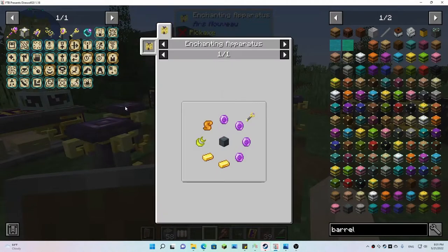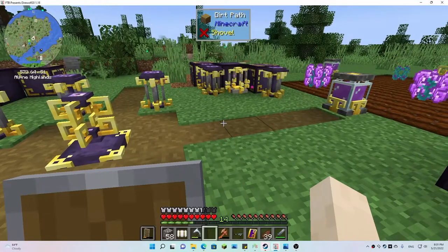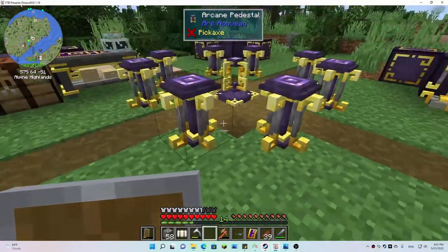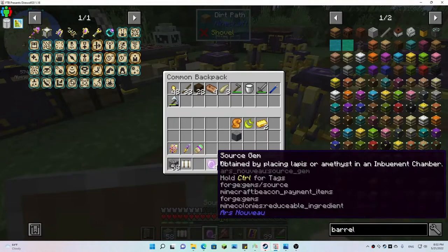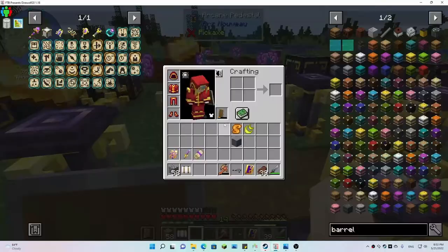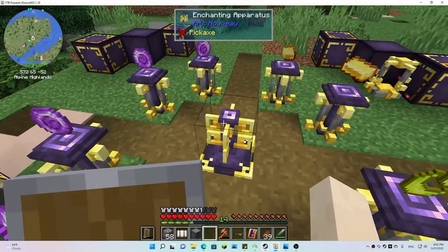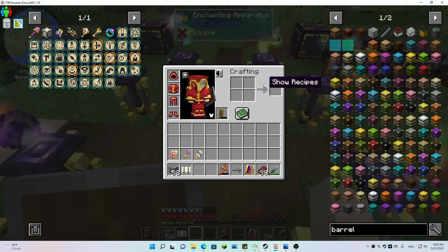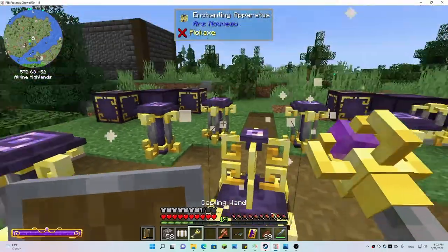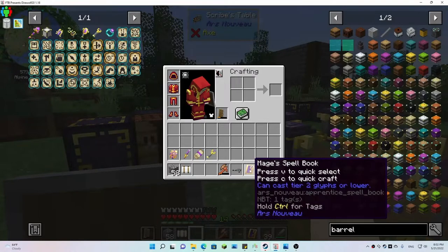And this guy is the wand — that's going to take all eight pedestals, so we need to gather these guys back up. Spread this stuff around — two essence and log in the middle. What this is gonna do is help us use more than ten spells, because you're limited in the spell book to ten spells, but as you can see it's easy to fill those up.